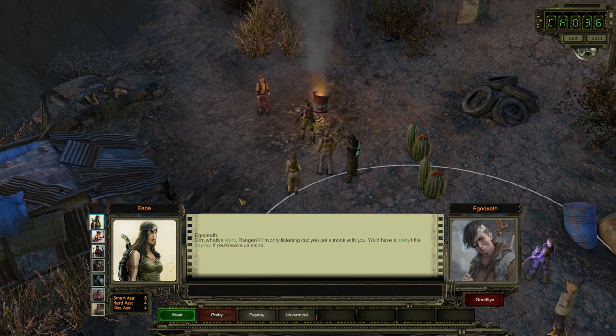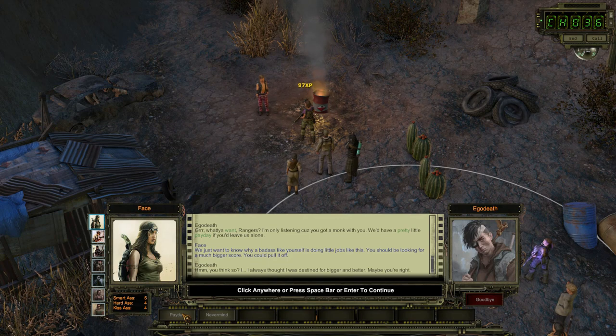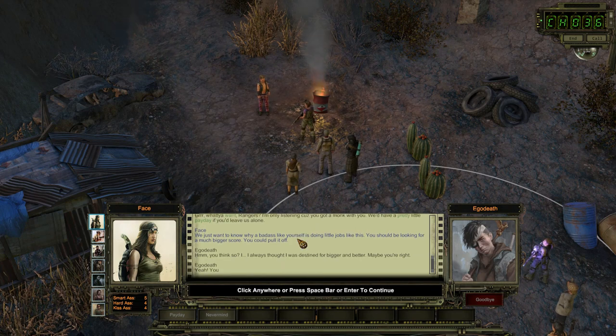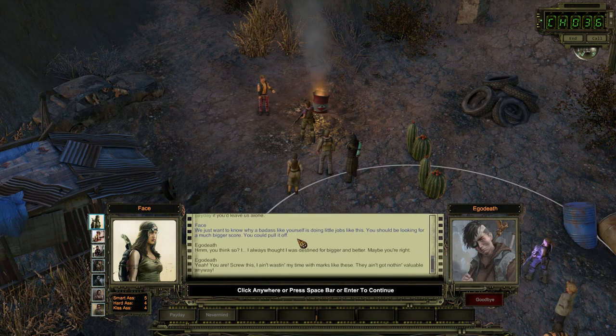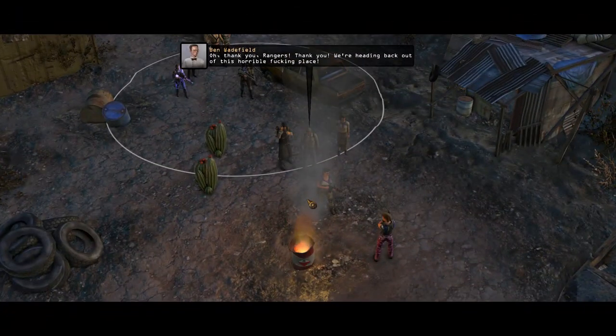Right, anyways. 'What do you want, rangers? I'm only listening because you got a monk with you. We have a pretty little payday if you leave us alone.' We just want to know why a badass like yourself is doing little jobs like this — shouldn't you be looking for a much bigger score? 'Hmm, you think so? I always thought I was destined for bigger and better. Maybe you're right.' 'Yeah, you are. Screw this — I ain't got nothing valuable anyway.' You're welcome.